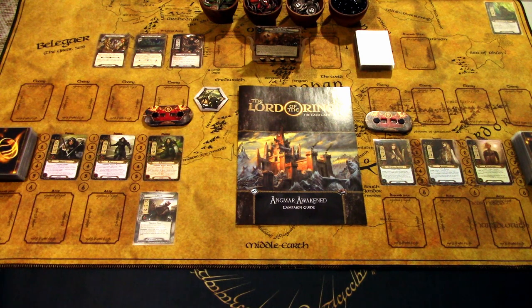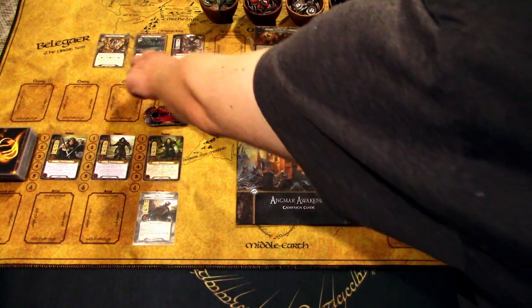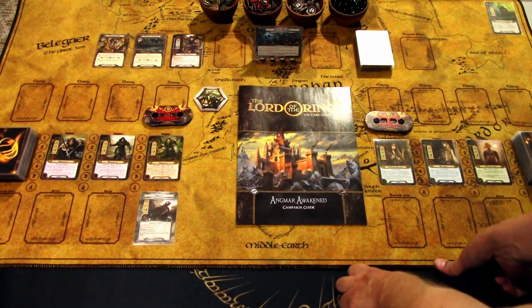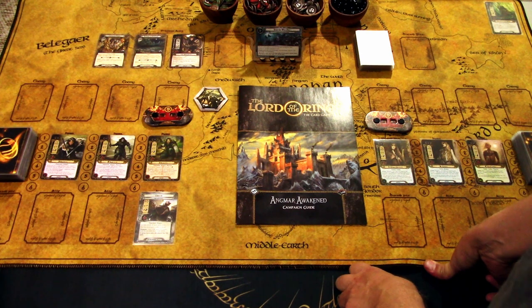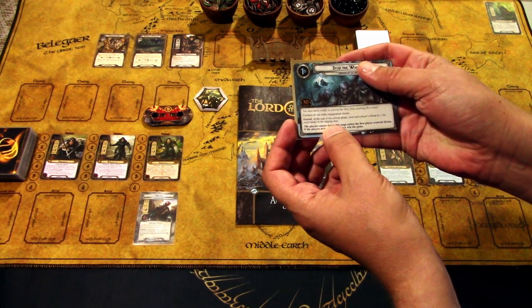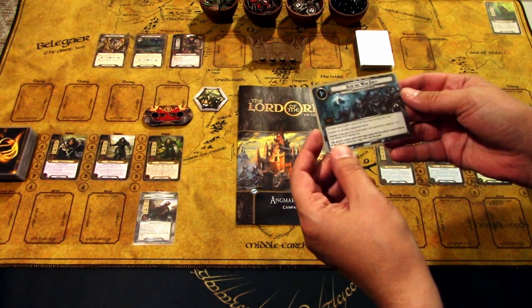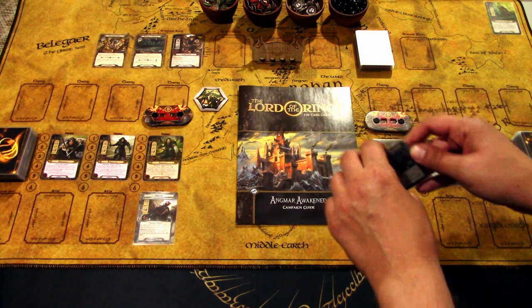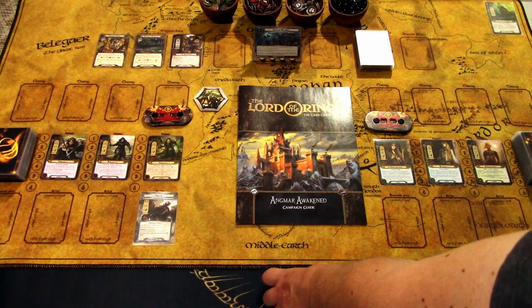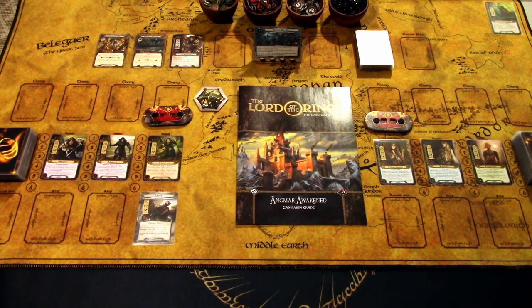We are set up. We have one of the Orc War Parties in play. We chose two different locations before starting the quest and need to reach 30 progress on it. Special to this scenario: at the end of the quest phase, each player's threat raises by one for each enemy in the staging area, so we want to get rid of enemies there. Enemies do not make engagement checks, so we have to engage them — but Halbarad will help, allowing us to grab two enemies from the staging area each round.